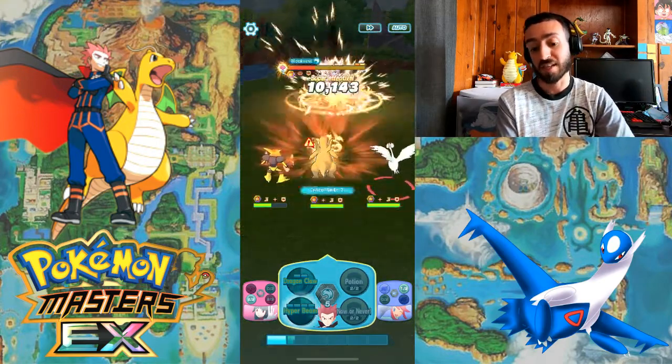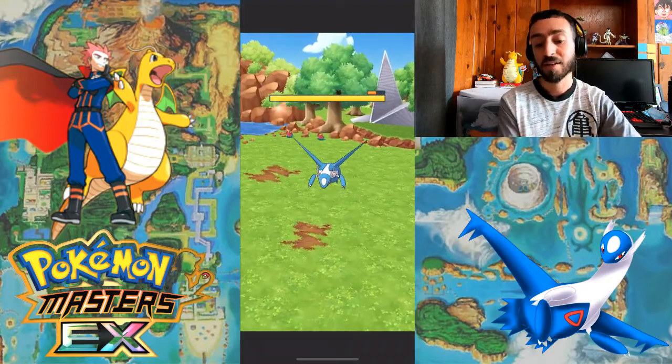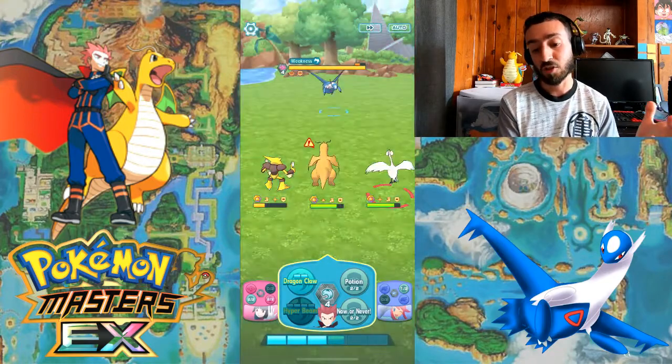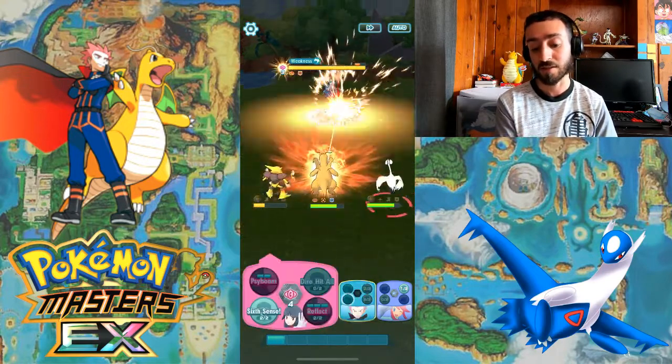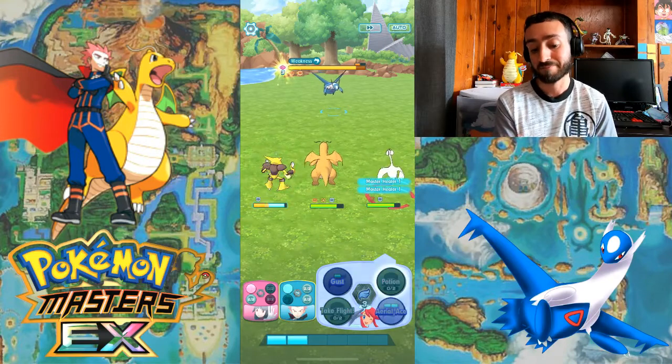So that'd be Critical Strike 10 or 11 stacked. But I feel like Dragon Knight does more damage, especially with Hyper Beam. And then just using Sixth Sense with Alakazam, you're not really gonna miss your Hyper Beam.